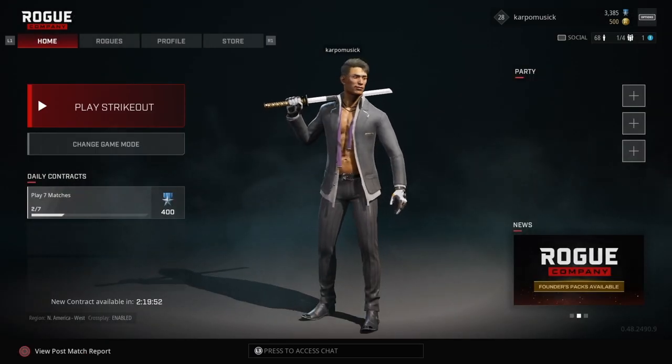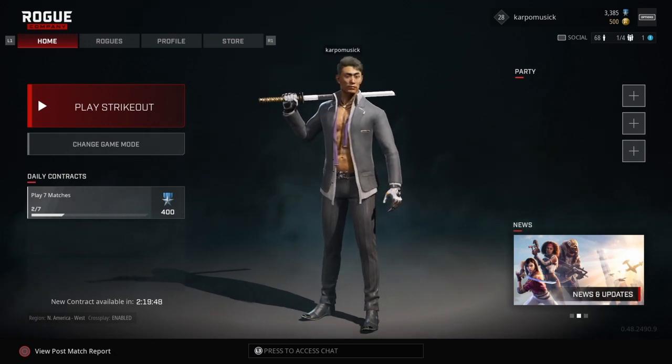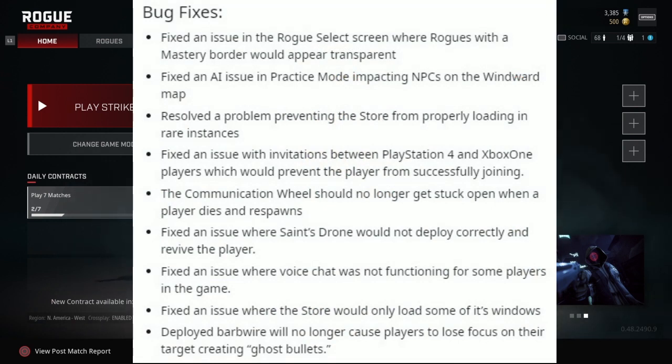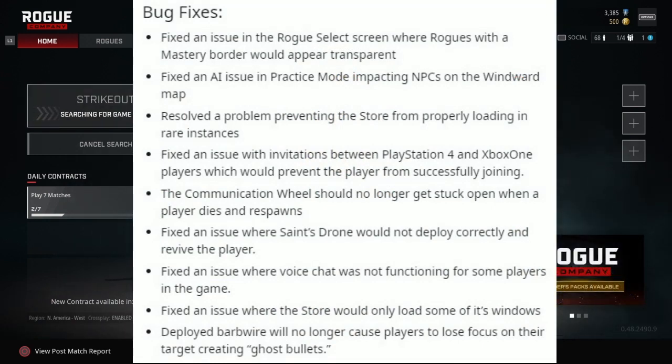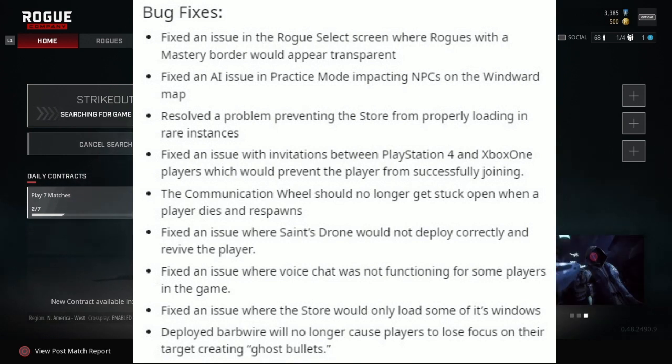Bug fixes, ladies and gentlemen — that's what it's about. They fixed the issue in the rogue selection screen where rogues with the mastery border would appear transparent. Fixed the AI issue in practice mode impacting NPCs on the Winward map. Resolved the problem preventing the store from properly loading in rare instances. Fixed the issue with invitations between PlayStation 4 and Xbox One players which would prevent the player from successfully joining.